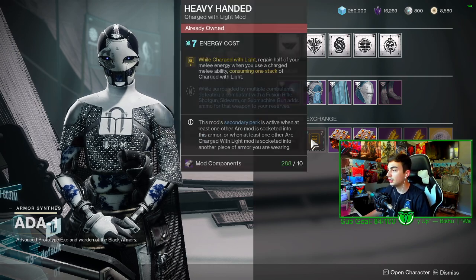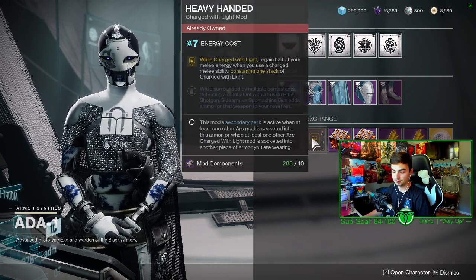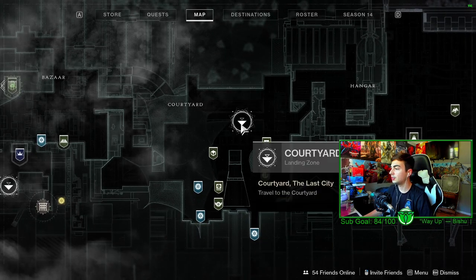Beta 1 has Linear Fusion Dexterity as well as Heavy Handed. Gonna head over to Banshee.